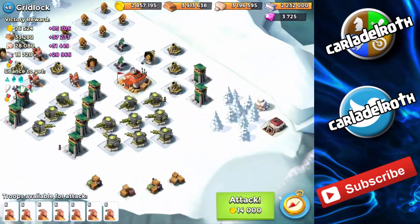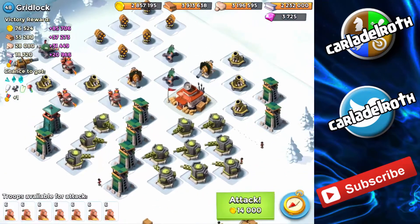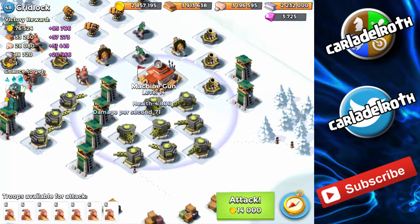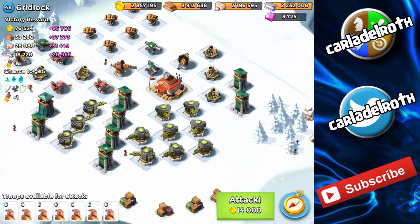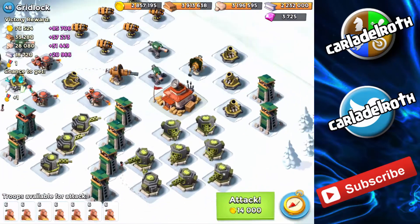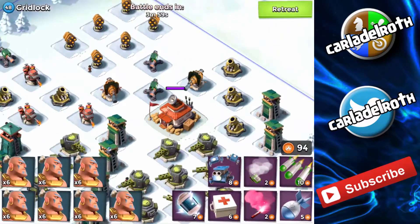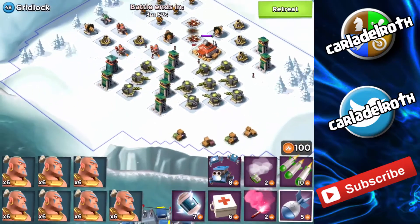The last base of today — sorry if it's only NPC bases, but those are the ones I can take out with my combo. This is going to be a challenge because this is an HQ 16 with quite a lot of health — actually 70,000 — and these are not one-shots. I'm quite unsure whether I can take down this base, but one thing I'm sure of is that I can take care of these cannons with one artillery.